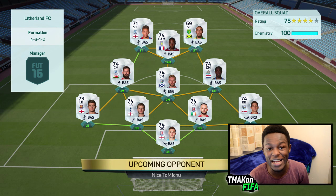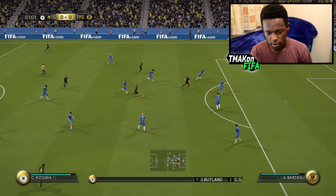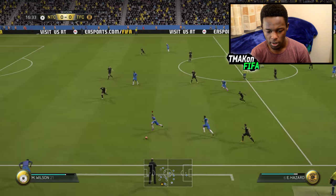This is the team I'm coming up against — it's a full silver team, which is quite funny because my last video was a full silver squad. If you haven't seen that, go check it out. Anyway, let's see what this pro player Hazard card can actually do against this team. Coming in strong — as we all know, silver teams are beasts.